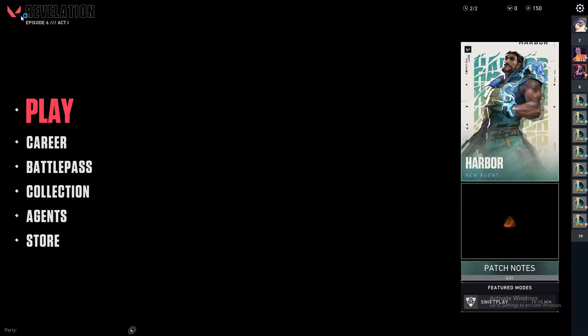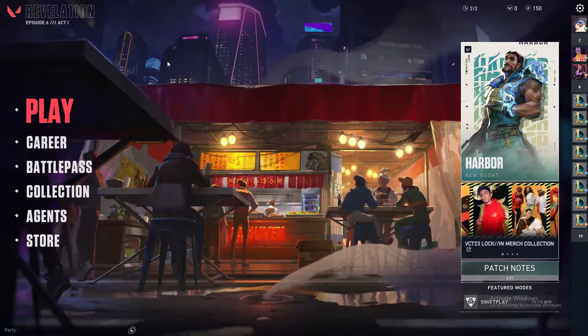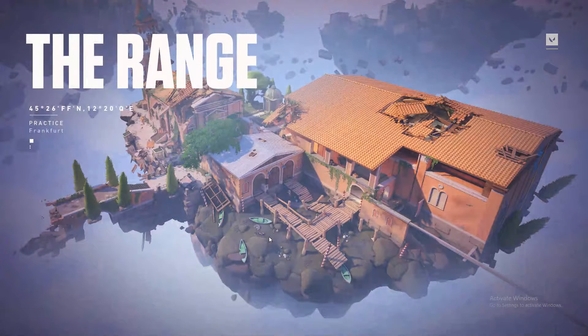Hello guys and welcome back to a brand new video. In today's tutorial I will show you how to use the crosshair code. Basically, if I go to a practice range game and enter the game, you will see that I have a different crosshair than you do.